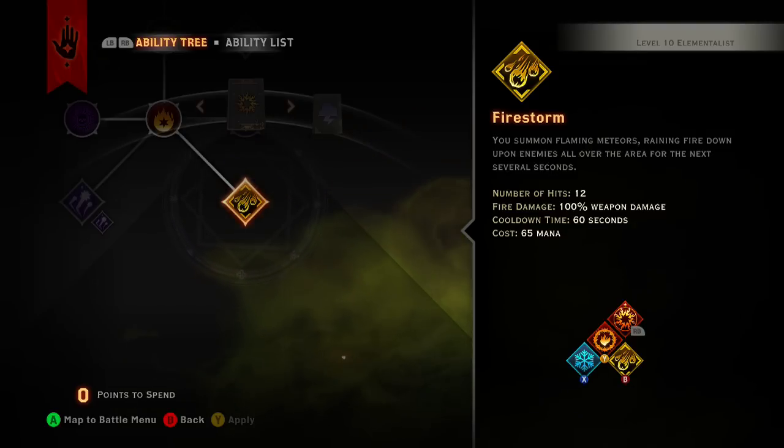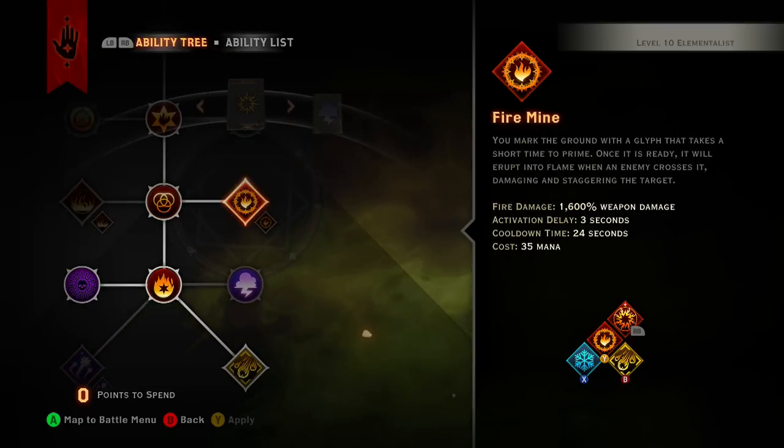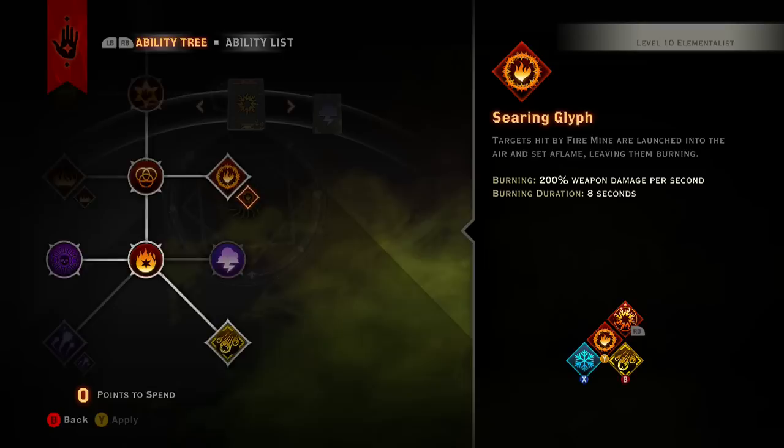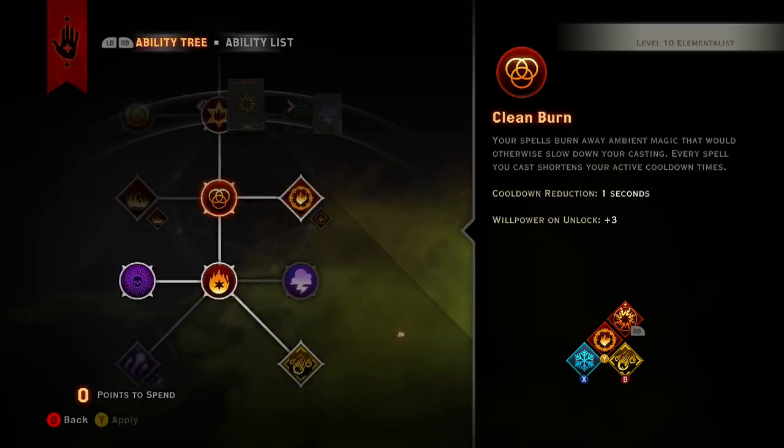On higher difficulties you're going to want to concentrate on doing door traps, so the fire mine is like the main build — the main spec of what you do in this class.